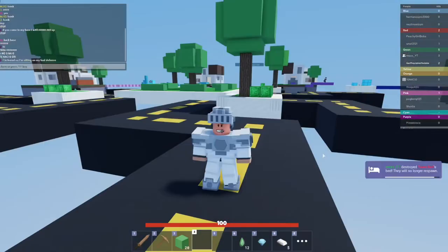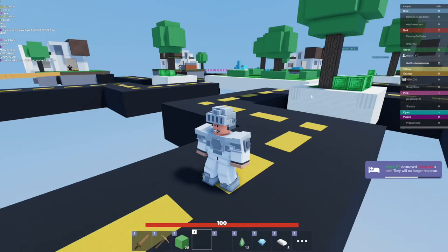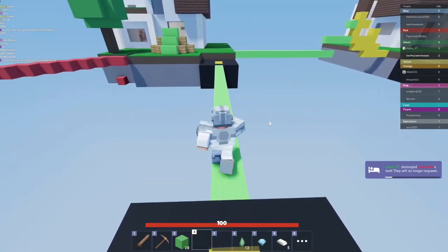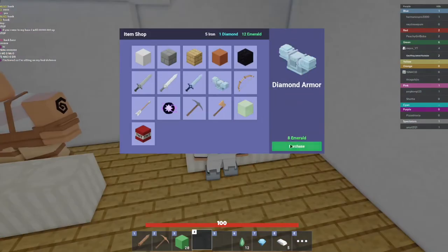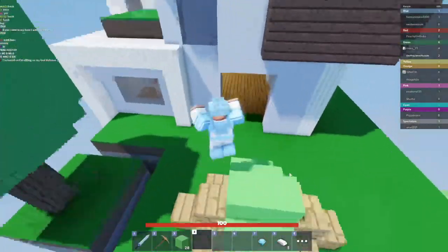Full diamond gear will cost 12 emeralds, so you just want to make rounds to each of the generators until you get enough emeralds for all diamond gear. Now that I have enough, I'm back at my base and I'm going to go ahead and buy diamond armor and a diamond sword.